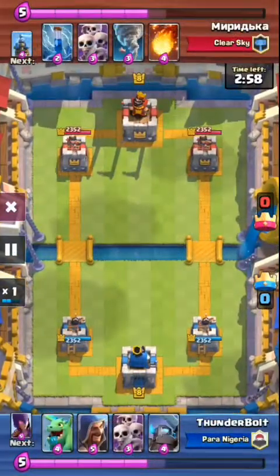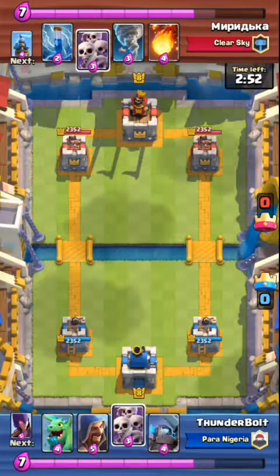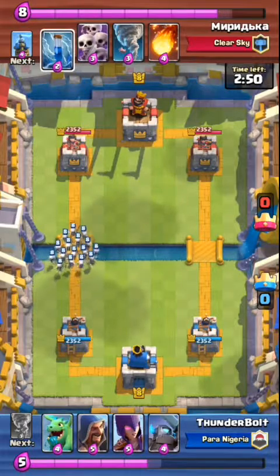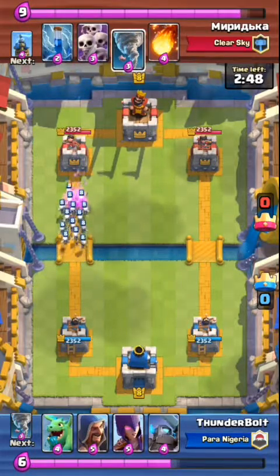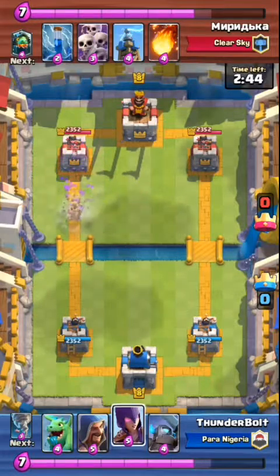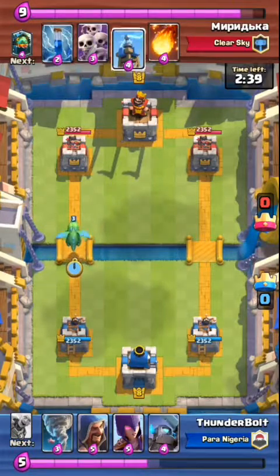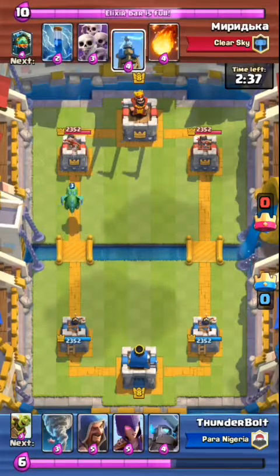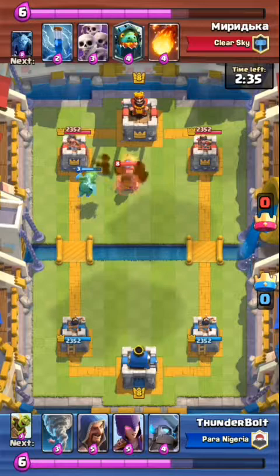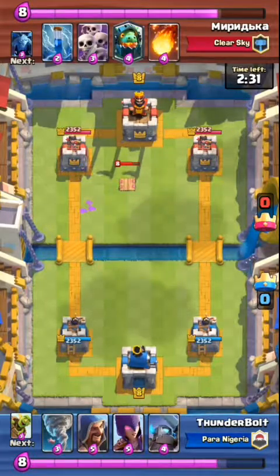Now I'm going to show you a few things that are wrong with this next player's deck combination. As you can see, he has the hidden Tesla, the zap spell, skeletons, and tornado or firewall. You do not carry a Tesla and a zap spell together. The Tesla is just there to take out troops — same role as the zap spell. I would advise you to carry a zap spell instead of a Tesla.